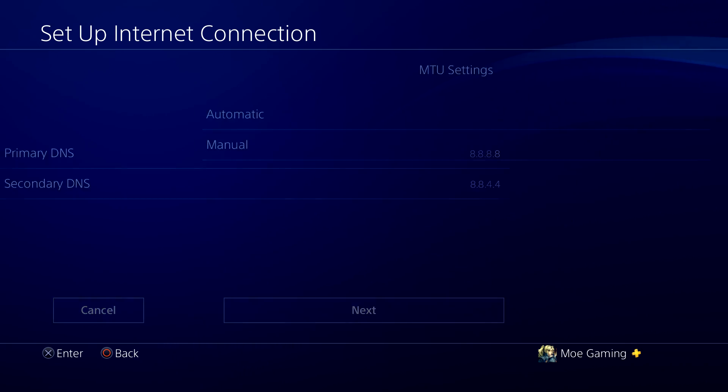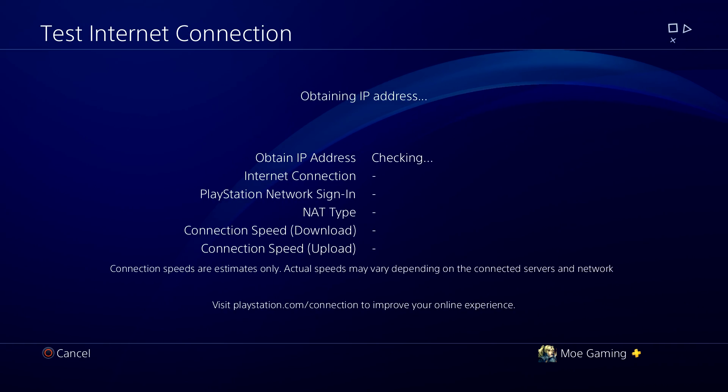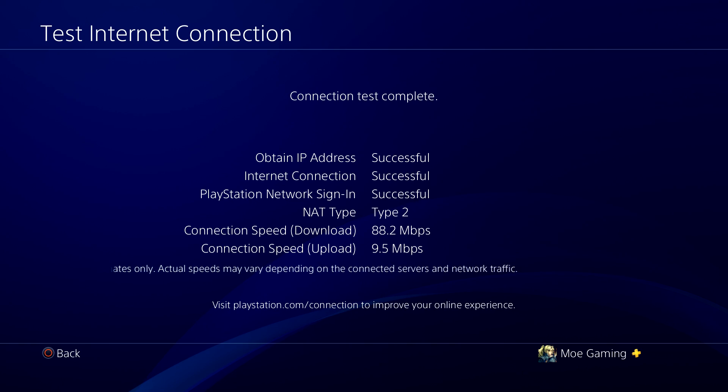Once you have this done, you're going to press Next, press Automatic here, select Do Not Use, and then test the internet connection — and you're basically good to go. Hopefully a lot of errors and issues will go away and you guys will be good to go without those problems persisting any longer.